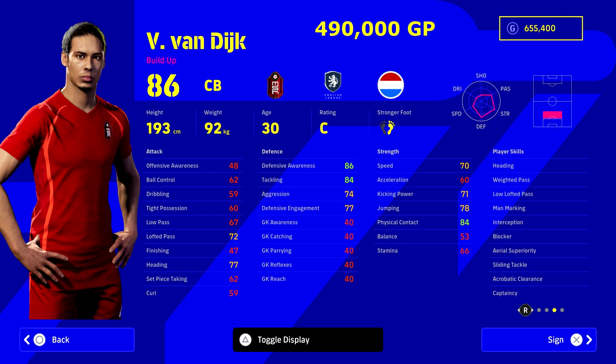Van Dijk at 490,000 GP is our last option. What I'm really comparing here versus Koulibaly is speed versus pure defensive capabilities. If you have Van Dijk, you probably don't need another top-class center back — you could genuinely pair him with Timber as a speedy option to mop up what Van Dijk is too slow to get to. Alternatively, train Van Dijk's speed up a bit, but he's never going to have high acceleration, so keep an eye on that.